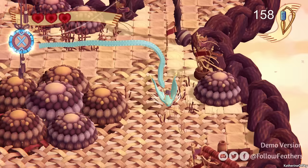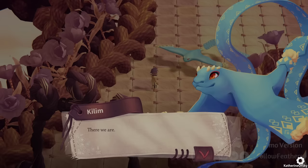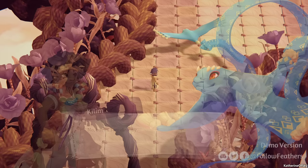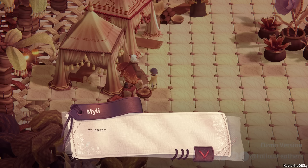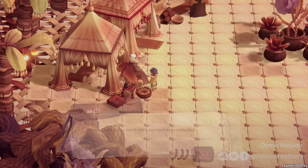Let's go and see if there's anything good down here. There might be a way to get through there, but I want to move forward. There we are — this is Larea. It looks lively. I can smell a faint spicy fragrance — they're preparing something good again. Now you go ahead and look for the seer. You won't come with me? No, but I'll stay close by. We need to look around and talk to people. These people seem to have different wings — this person has butterfly or moth wings. It's kind of cool.